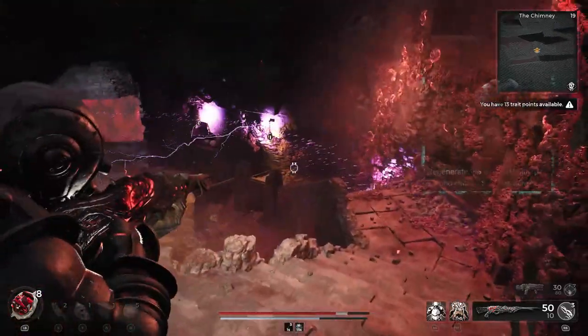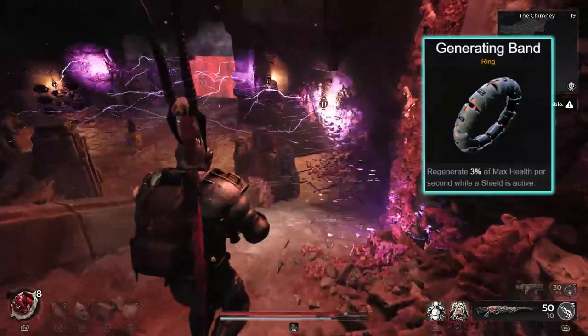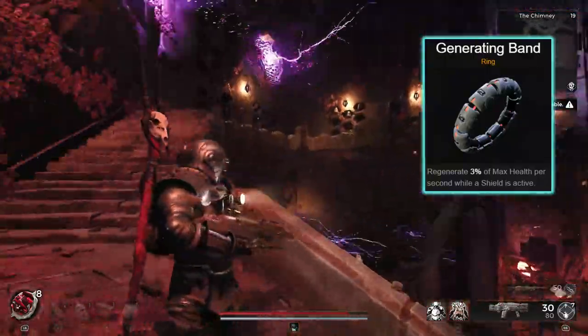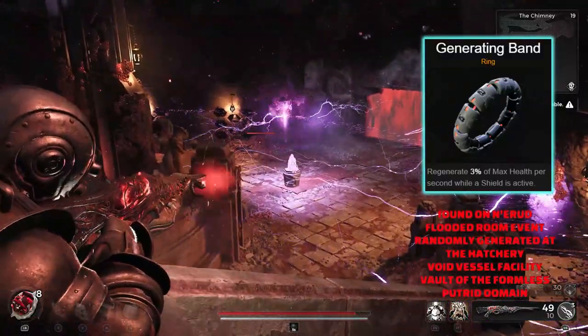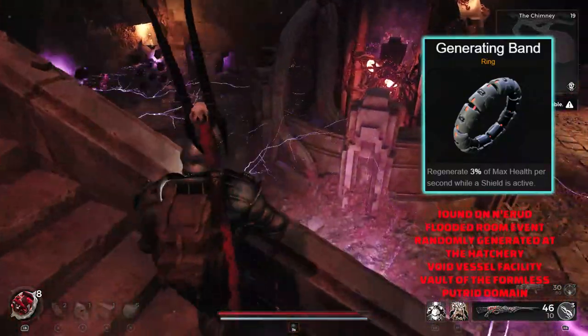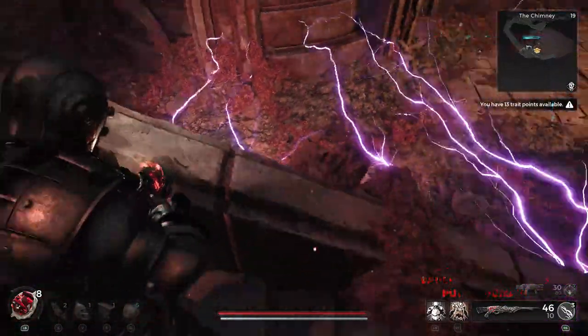Next up we've got the Generating Band. This one is going to regenerate 3% of your max health per second whilst the shield is active. 3% of max health is actually very big in this game — most of the other things only give you up to probably 2% — so this is one of the strongest health regens in the game.